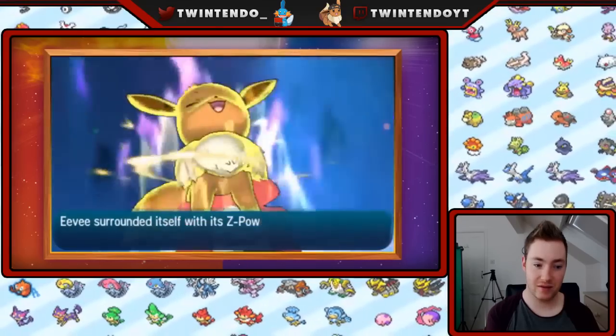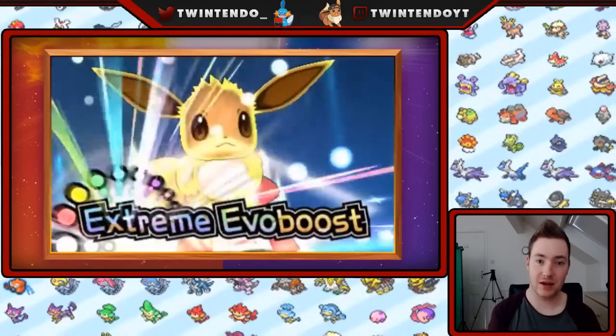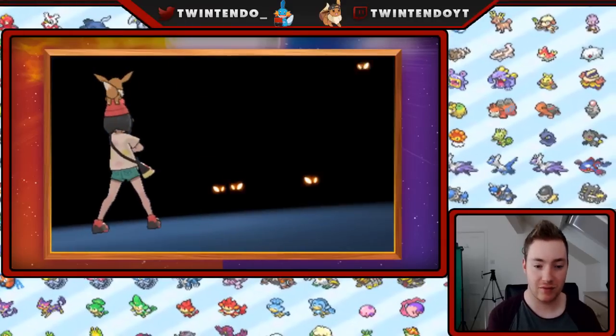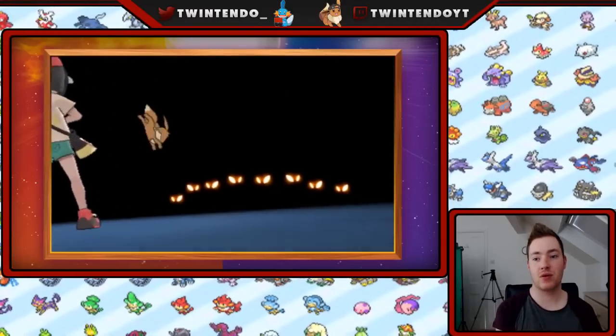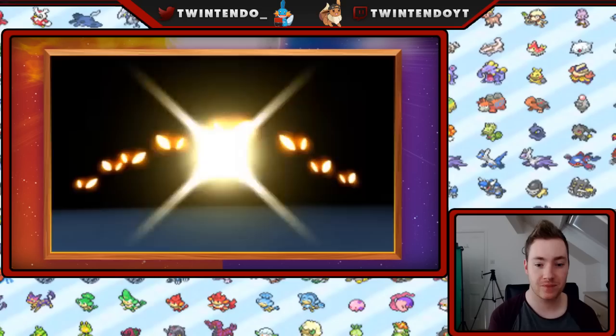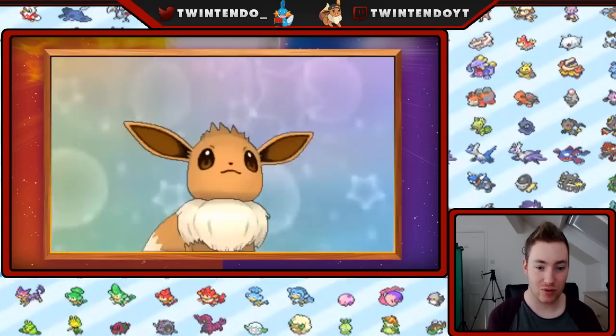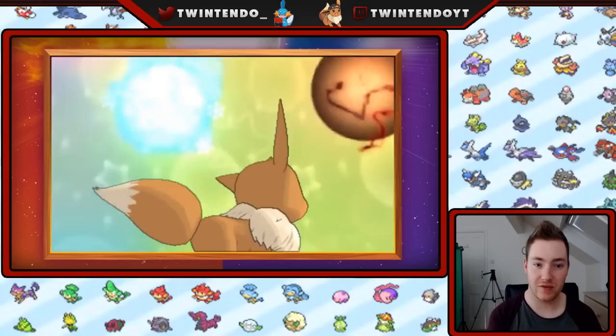And this is Eevee — Eevee surrounded itself with its Z-power. I'm definitely going to use Extreme Evo Boost. Eevee's, as you guys know, my favorite Pokémon — one of them. Hey, when the squad's on point! This is awesome. Don't mess with Eevee, guys. Trust me.